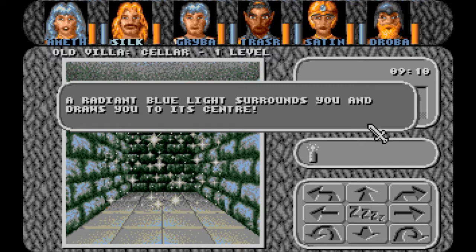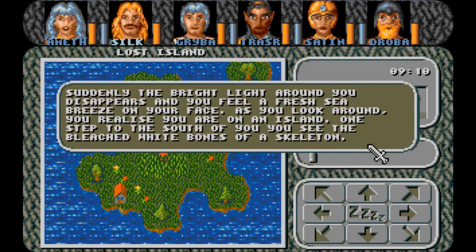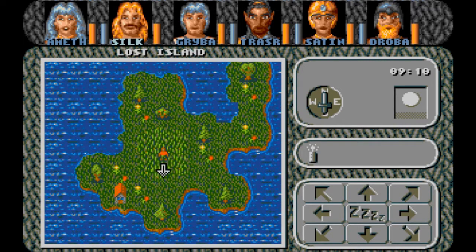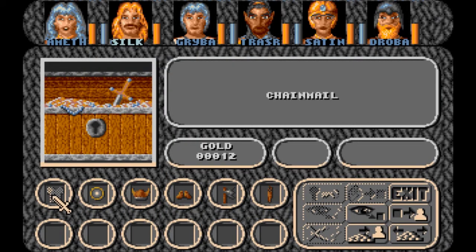A radiant blue light surrounds you and draws you to its center. Lost Island. Suddenly the bright light around you disappears and you feel a fresh sea breeze on your face. As you look around, you realize you are on an island. One step to the south of you, you see the bleached white bones of a skeleton. There's a house there as well. You find the remains of an orc here: chainmail, round shield, horn helmet, leather shoes, an axe, a torch, and gold.